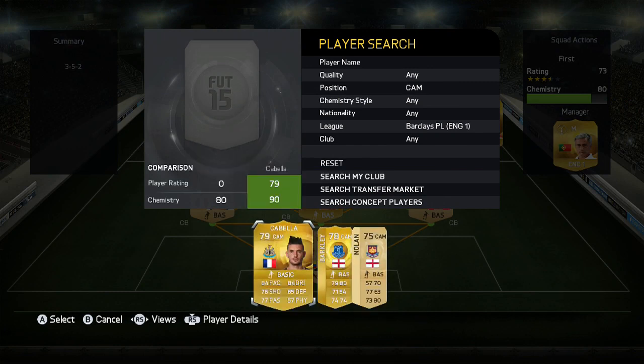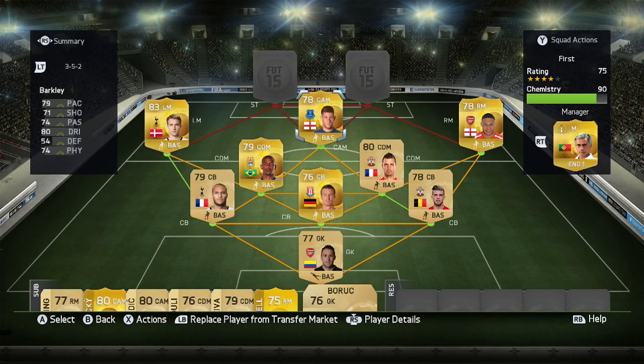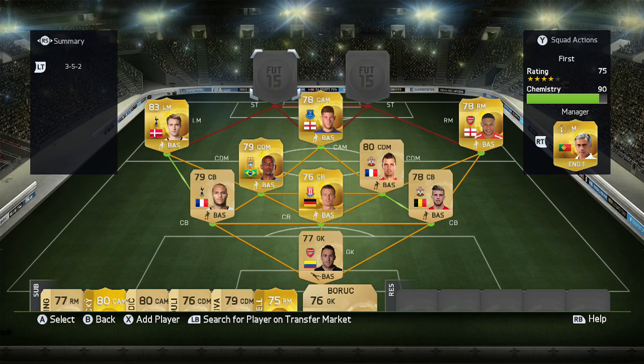At centre-attacking mid we have Ross Barkley. Did Everton change their badge back? Looks like they have. Anyway, he has 79 pace, 71 shooting, 74 passing, 80 dribbling. He might cost you around a K as well, but it matters — I'm not too sure how the market's going to go.